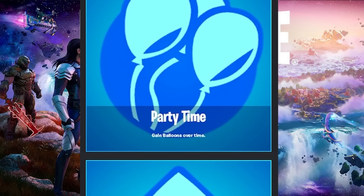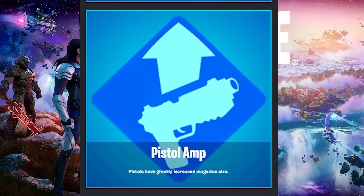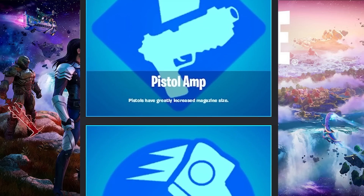The next augment is Party Time. This one literally just says gain balloons over time. You'll just be floating around the map — probably one of the more meme strat related augments, not really as useful as something like reloading your shotgun. But it is something really fun, and maybe you'll get a balloon right as you're about to take some fall damage and it saves you. You never know, this augment could be really, really good. The next one is Pistol Amp. Pistols have greatly increased magazine size. This one is amazing, because pistols are typically not going to be your long range weapons — you're using them at mid or close range — so having a few extra bullets in that clip might just be a difference maker.